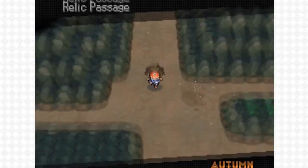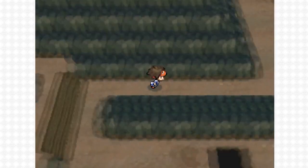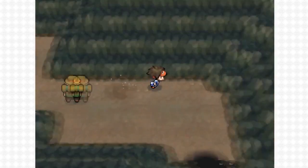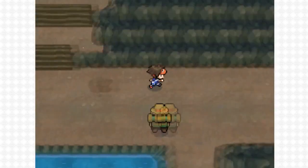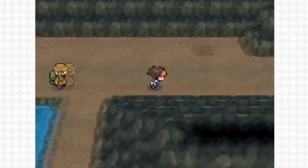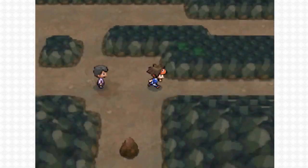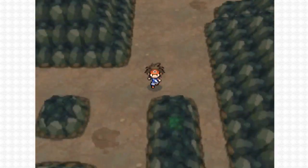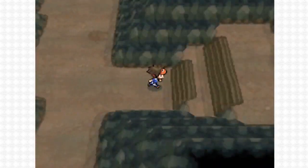From the Pokemon World Tournament entrance, go into Relic Passage and go right down the steps. Take the upper of the two paths because you'll have to use Strength otherwise. Head down into the next floor of the dungeon, then go straight down and to the right. Carry on going right, then down again, and head right and all the way down. Follow this path and you'll end up at another dungeon entrance — up the steps.